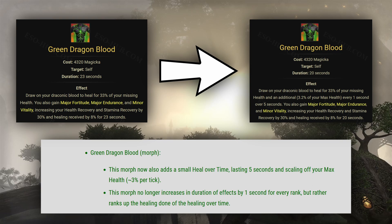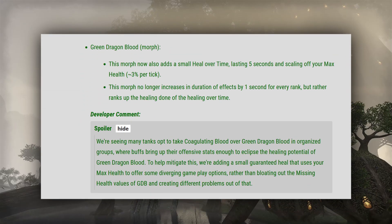Leveling it will instead increase the healing over time, which ends up being 3.2% of your max health per tick at rank 4. The dev comment basically states that they're aware of the Coagulating Blood morph being straight up better in organized groups, where you get tons of weapon damage from support sets like Powerful Assault, Pearlescent Ward, or Olorime, so they're adding this heal over time effect to offset this.